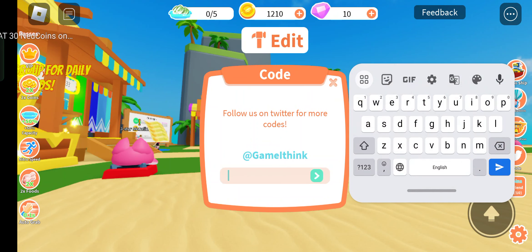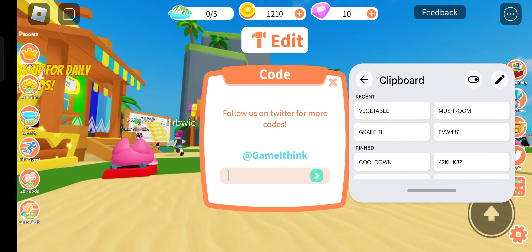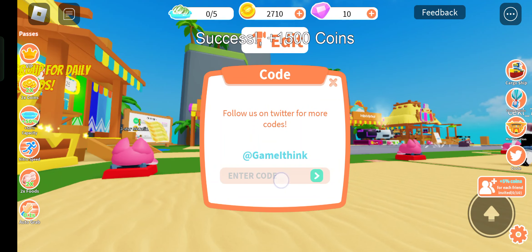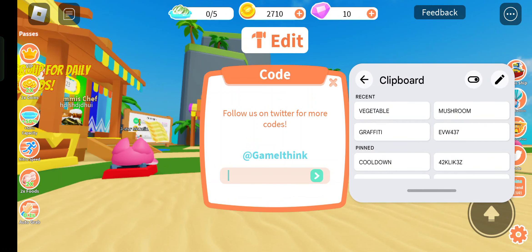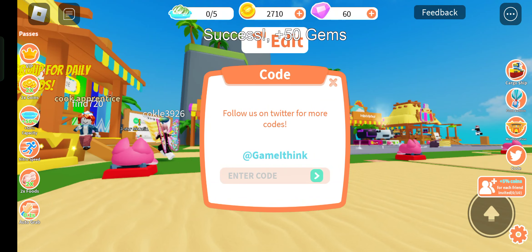The next code is 'mushroom' — yeah! Now the next code is 'graph party' — use this code. We still have more codes: 'champion' and others. So these are the codes available.